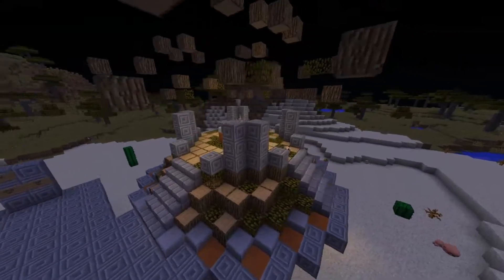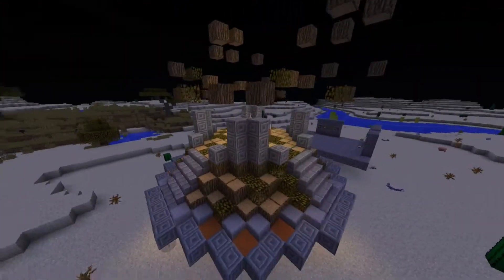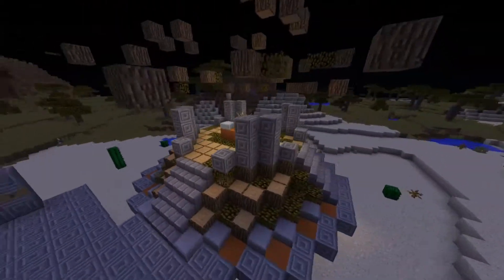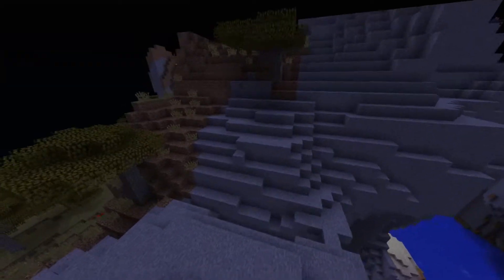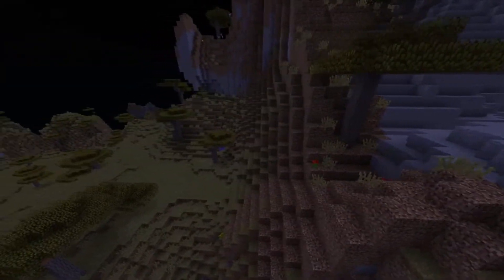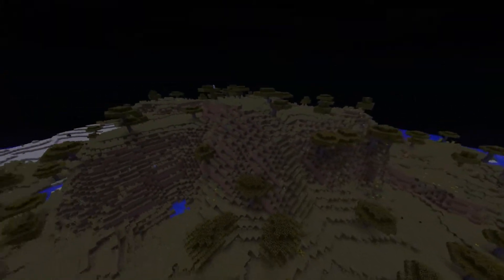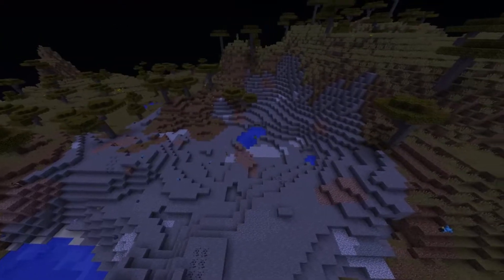To spawn a Septus you need a static shrine. Static shrines are able to spawn in savannah M biomes, savannah plateau biomes, and the more rare savannah plateau M biome. Please ignore that it's in a desert biome — I wasn't really able to find one.